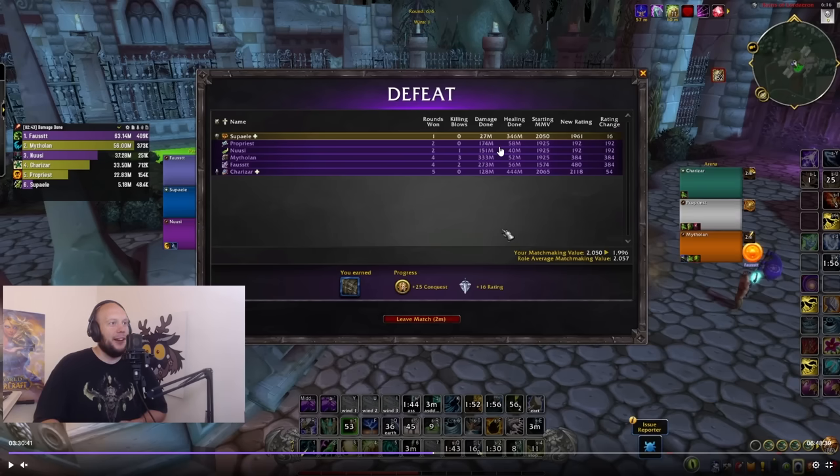We've got the Shadow Priest at 174 million, Demon Hunter at 151 million. Feral Druid and Warlock both look phenomenal — 333 million and 273 million. Great pressure, great CC on those. But overall, I still had fun even though I lost this lobby, and I know the tuning is going to improve in the future. I just wanted to make a video to go through some gameplay and give you some of my thoughts, helping you make some decisions about what characters you're playing and whether the expansion is looking good for you. I hope you guys enjoyed this video — thank you very much for watching and I will see you in the next one.